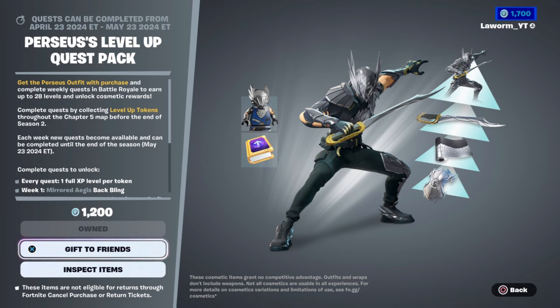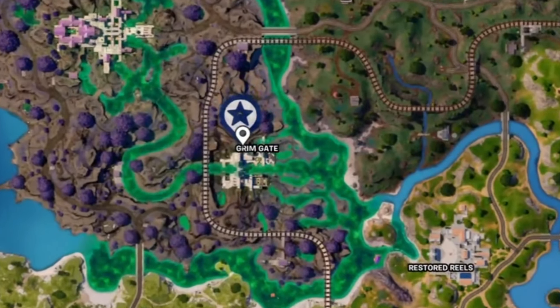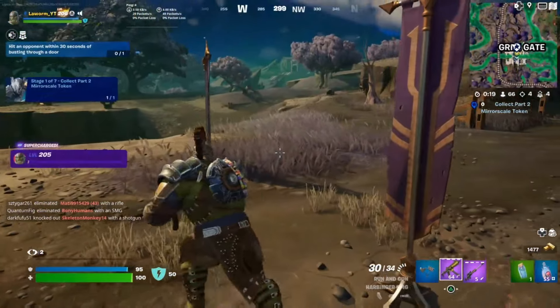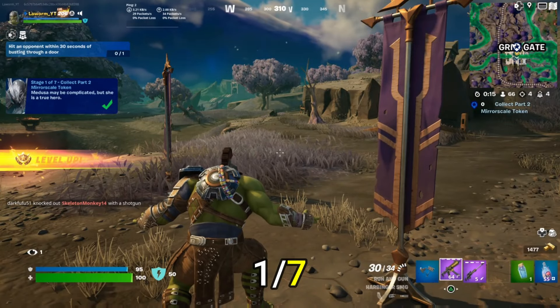This week we're going to be unlocking the wrap. Once you purchase the pack, go to your quests and you'll now have to complete 14 previous level up quests. What we need to do is land at Grim Gate and collect some tokens. Remember, every time you collect a token you're going to gain one whole level — there are seven to get in this one quest.